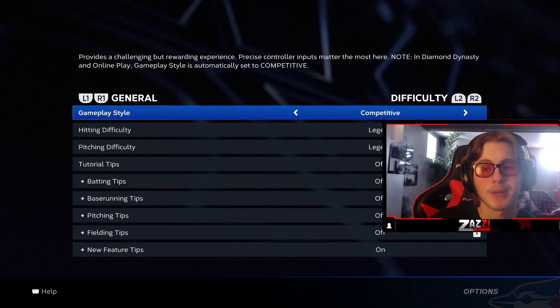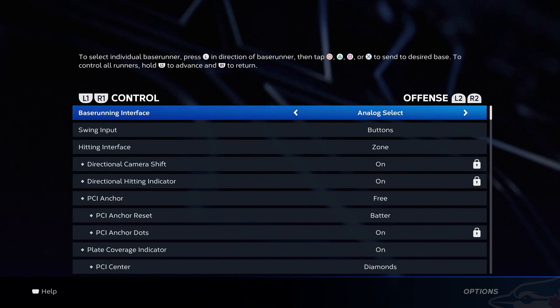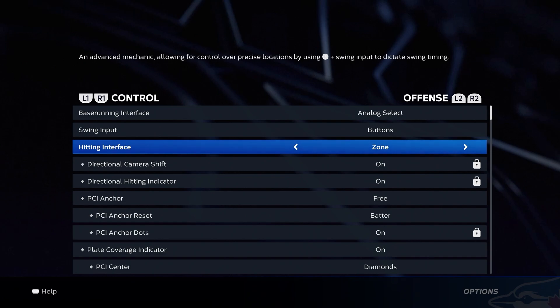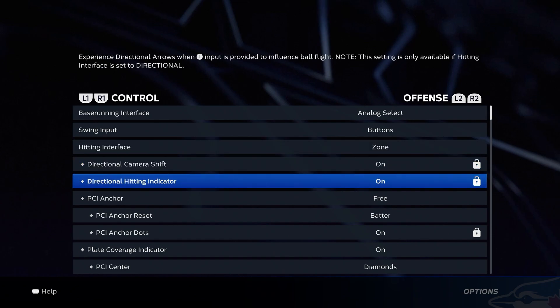First off, I'm going to go over my settings real quick. So now you guys can see my settings. I'm going to be practicing on Legend today just to show you guys the highest difficulty. Buttons input — most important — you've got to be able to press X for all your swings, maybe even circle if you're in a really desperate position, but most of the time you're going to be swinging with X. Hitting interface needs to be zone. There is no other way around it. Zone gives you the most control; directional just lets the game decide what they want for you to do at the plate. But zone — if you put the PCI on the ball every time, you're going to be okay.